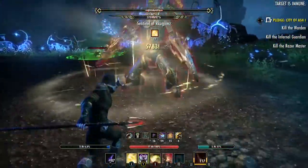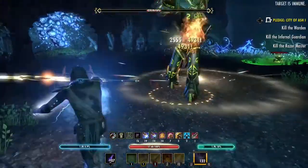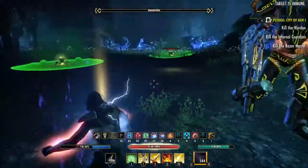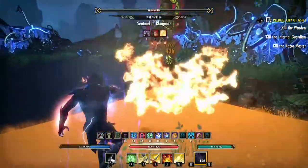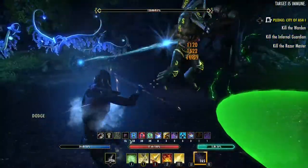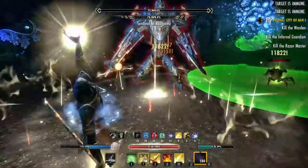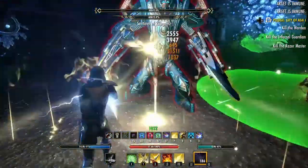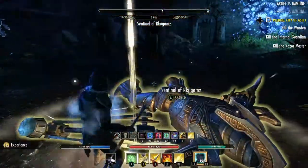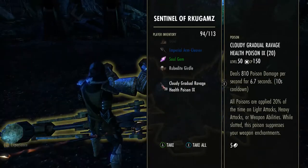Hopefully we can get him to do this charge again. Stay out of that AOE. And he looks like he's ours. And there you go — got him taken out pretty quick, pretty easy.